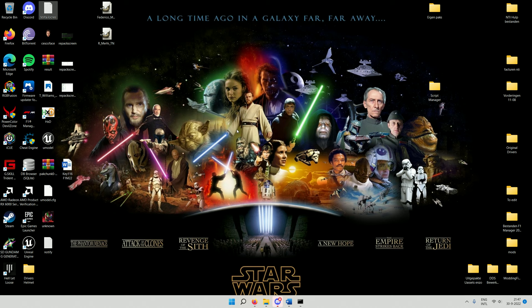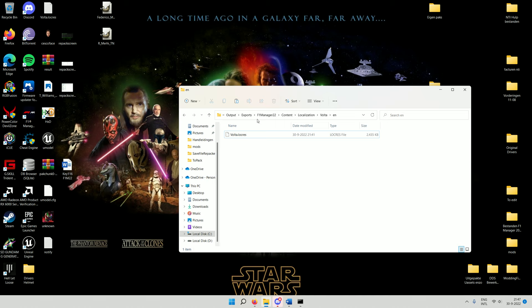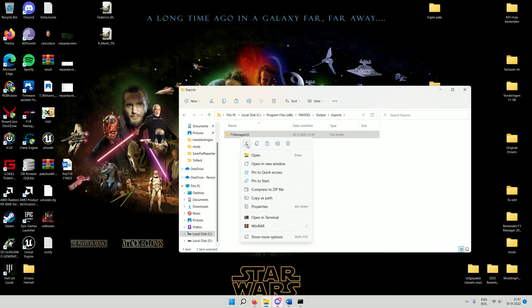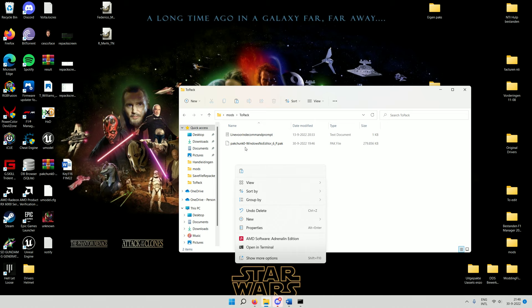Close the localizations tool. Go back to File Explorer and navigate to FModel's exports: Program Files, FModel, Output, Exports. Cut the F1Manager folder from there and put it into your 'to pack' folder on the desktop. I've made a folder called 'mods' with a 'to pack' subfolder for this purpose. Paste it in there.